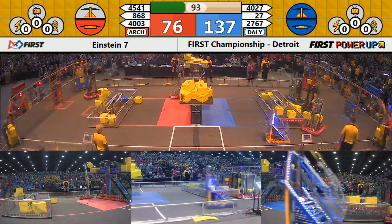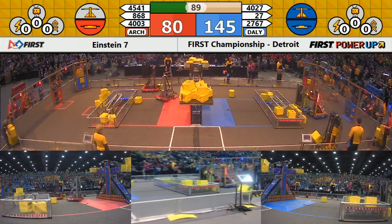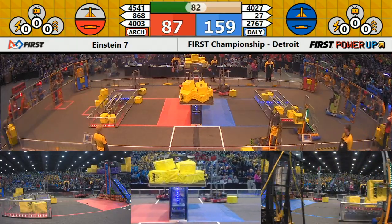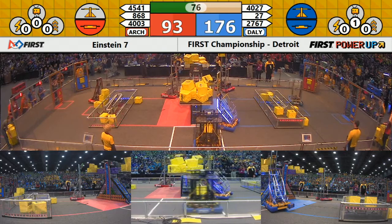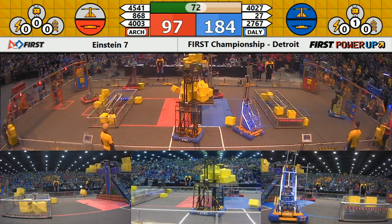Red Alliance robot, 45, 41, on the move with a cube in its possession. Streaks to the far side of the field. Then using its elevator, it joins its alliance partner Trisonics, placing cubes on the back of the scale. Red Alliance still trying to wrestle control of the scale away from the Blue Alliance.